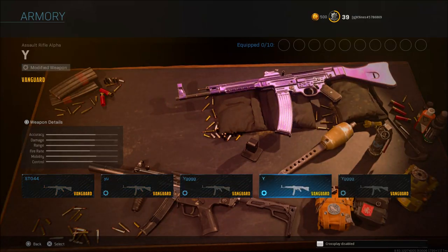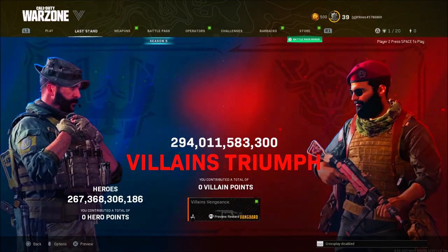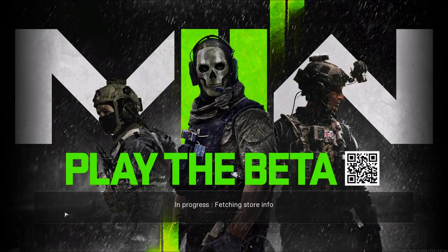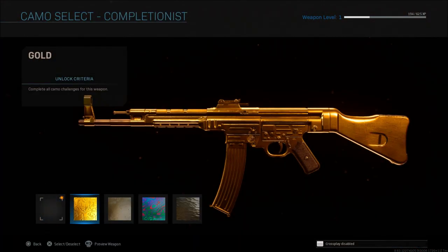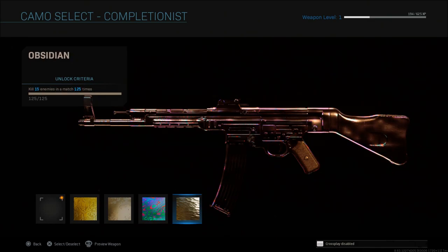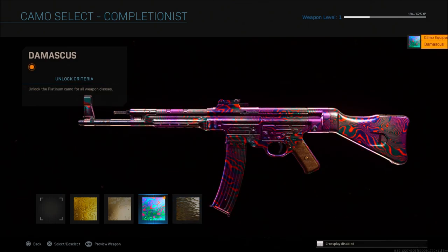After that, rinse and repeat: go into Warzone, go to that same class, and place in the gun that has the camo unlocked. Go into camos and hover over the camo category with your mouse, then hold the left clicker, join the random, and once you get the error screen, let go and you'll be able to click any camo in that category. You can do any camo combination — put Damascus on another Modern Warfare weapon, Damascus on a Vanguard weapon, or Dark Aether on a Modern Warfare weapon.